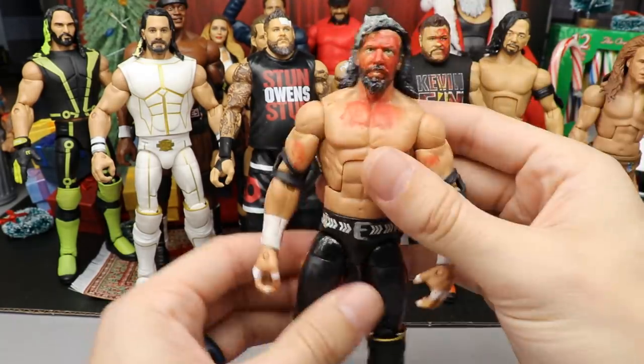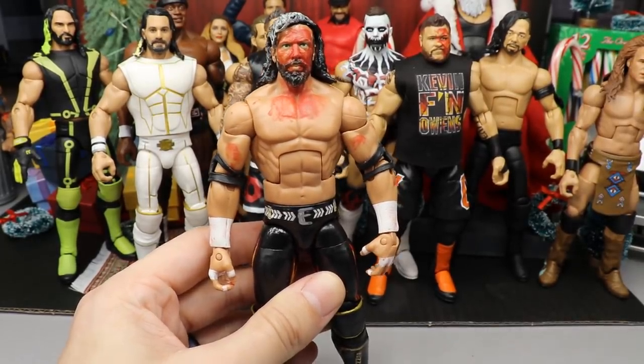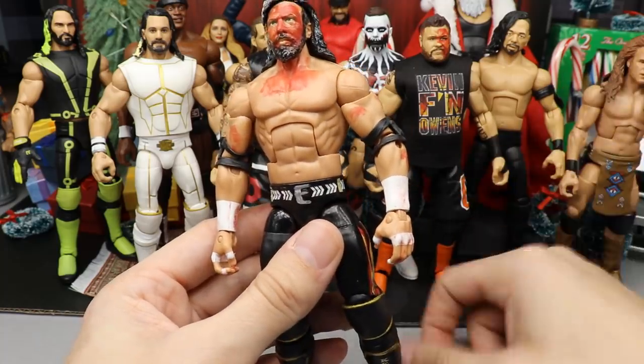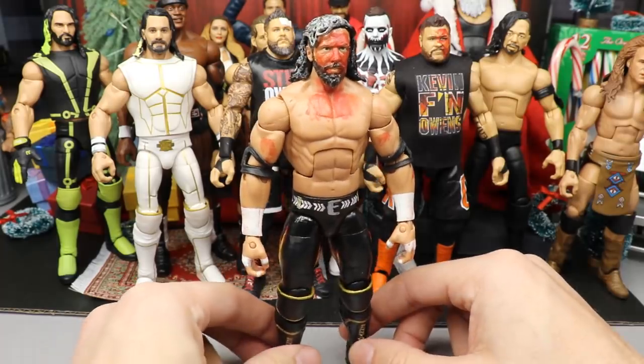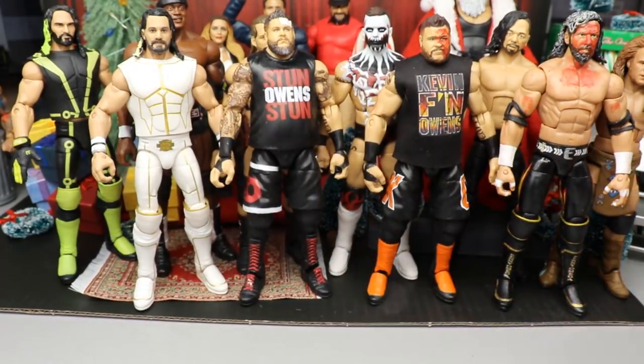Next up is Hell's Gate Kenny Omega. This dude looked like a freaking corpse out there - he got absolutely destroyed. He's got blood all over his wrist tape, his arms, his chest, and his head is just a bloody mess. I love this figure and I love that attire a lot. I would love to recreate that attire in AEW figure form - I think that'd be pretty cool.